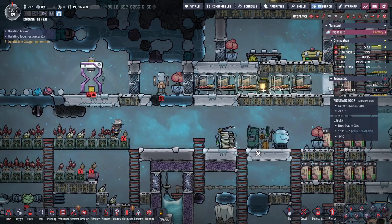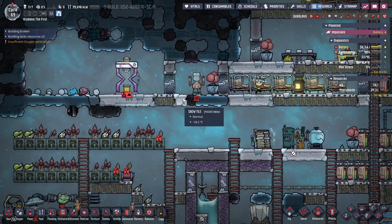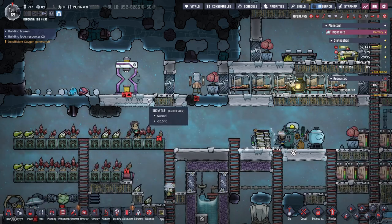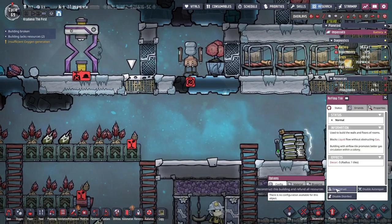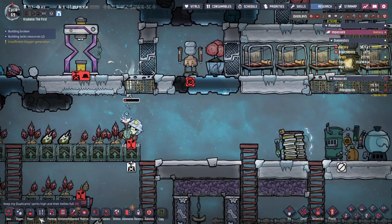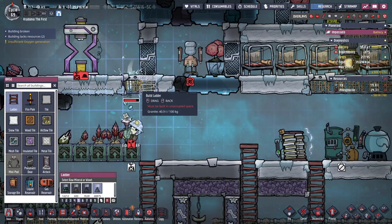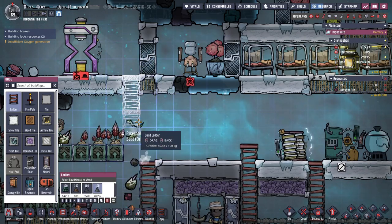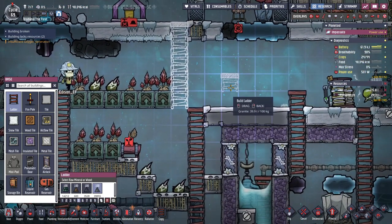One thing that would help is if they don't have to go around here — they could go up a ladder or maybe here. So let's do that and put a ladder up. That will help a bit.